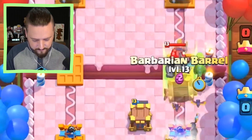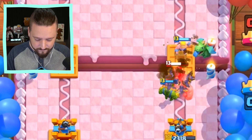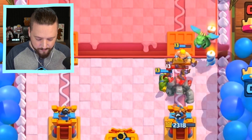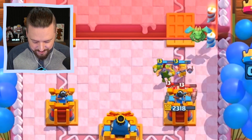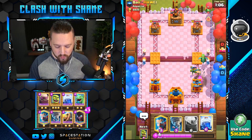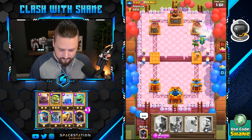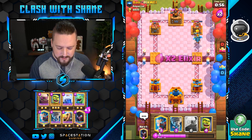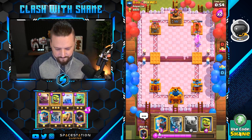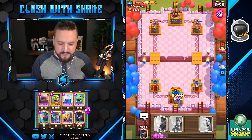Baby dragon here. Come on brawler — yes! Go brawler, go! One smack please, sir. Thank you sir, appreciate your assistance. He's going to go golem at the bridge here.